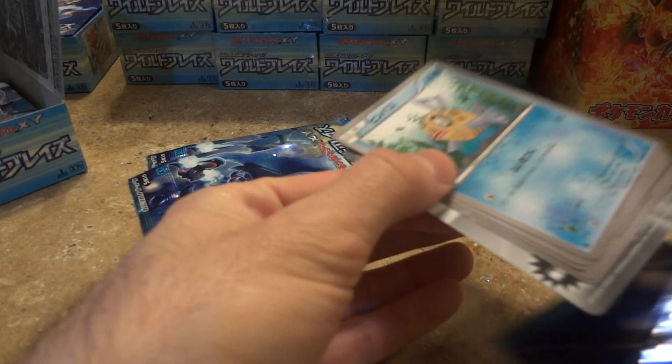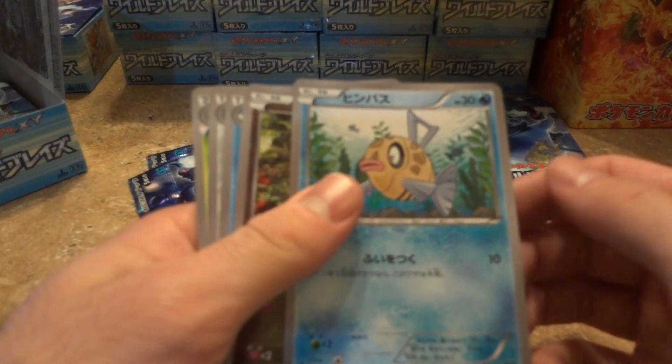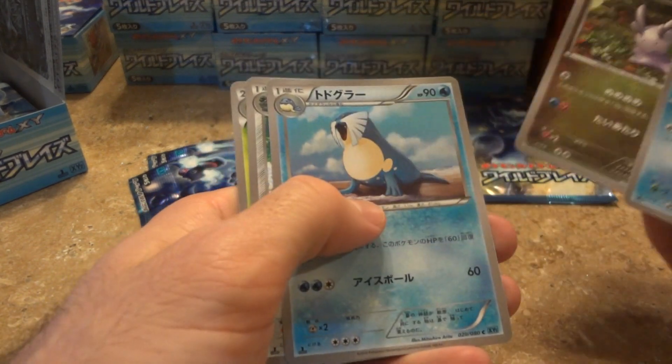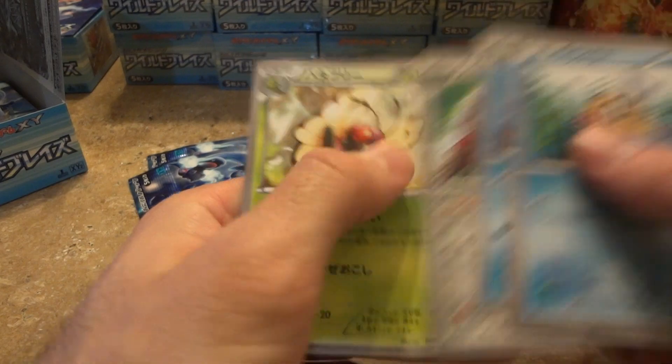It'd be interesting if this was like three in a row. Watch that other hollow be in the first pack - I think it's going to be in the first pack, I'm just an idiot. You got that Feeross, Goober whatever, Sealeo, Forretress, and a Butterfree.